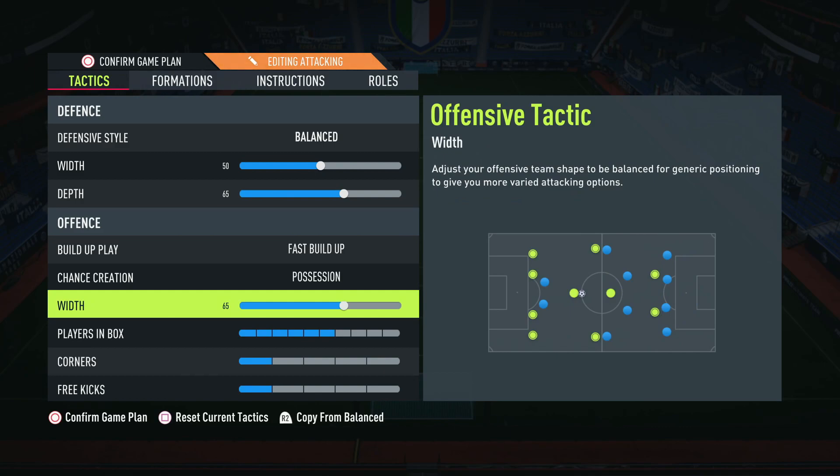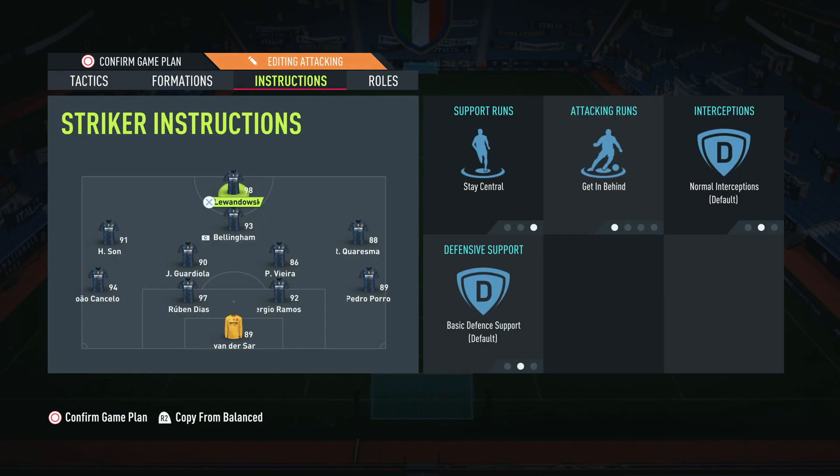For offensive width, I've gone for around 65. I didn't want to go too narrow or too wide because it's very hard to get the left and right mids heavily involved in the attacking game. You really need the width there more as a decoy and distraction, so it's not obvious you're always passing inside to your CAM. You at least have the option to go out wide to the left or right back.